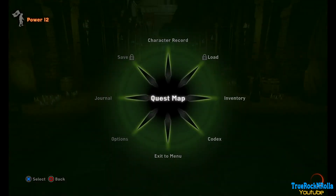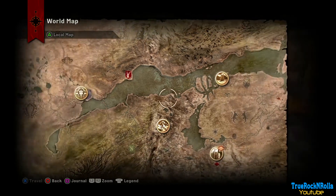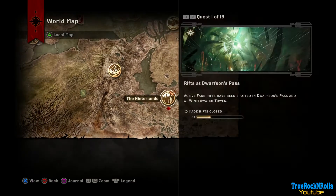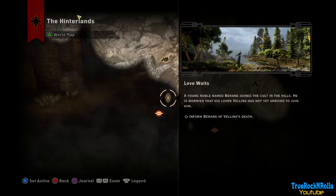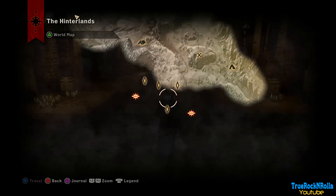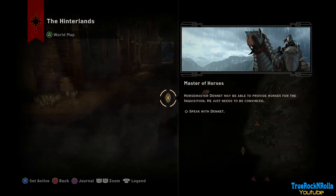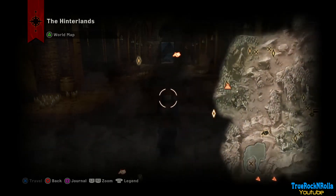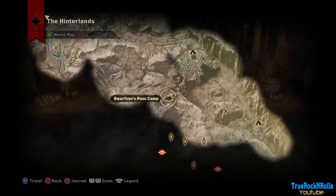We're gonna come back to Haven shortly because we should get the Rift Inquisition perk pretty soon. Before moving to a new area, we'll probably go pick up a companion, close some rifts because we need them for the trophy anyway, finish some quests, and then speak with this guy because we want a mount to move faster through the world. That's the closest camp I think — let's go there.